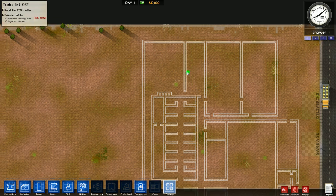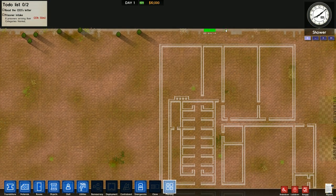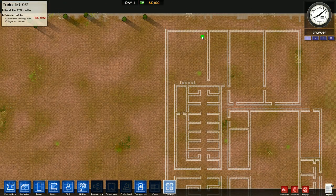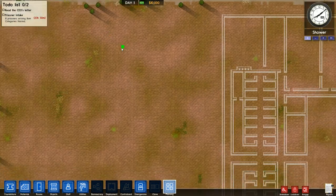That should give me capacity for about 96 or 100 prisoners before I have to think about running cookers down the middle. So the kitchen's probably not going to need to get any bigger. The canteen likewise has room for about 72 prisoners before I have to expand it this way, and I have ample room for that.